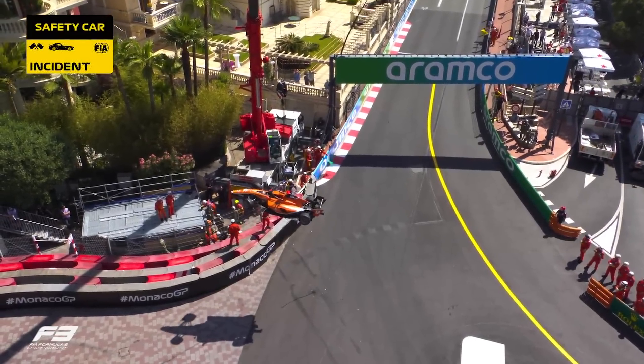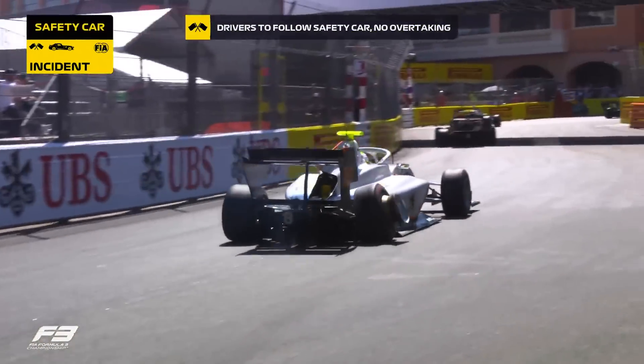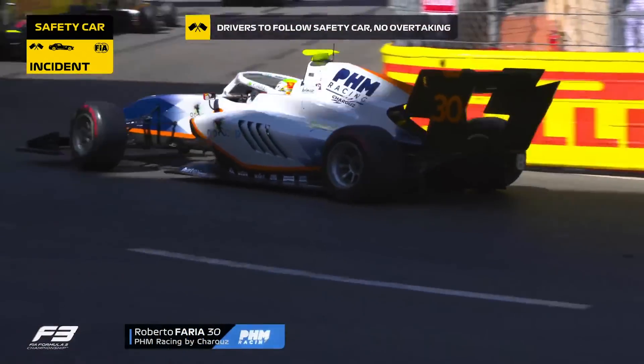Tough start then for Johnny Edgar, who had a crash in qualifying as well. Safety car neutralizing the field. Good start from Marti and Fonerali out the front. And that is Roberto Farrier, who started at the back and has clearly picked up some damage on that rear right, and he'll head into the pit.